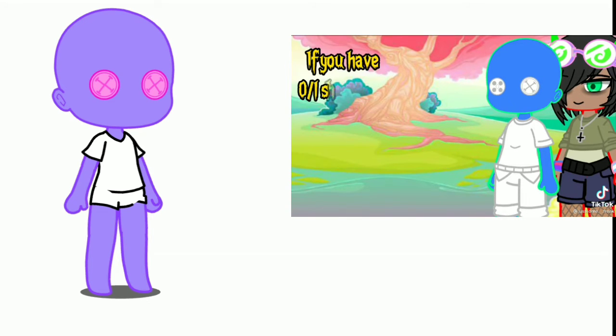If you have zero to one siblings, your OC is a clown. If you have two to three siblings, you have multiple eyes.